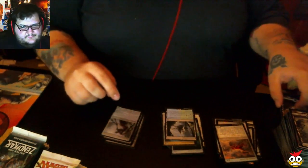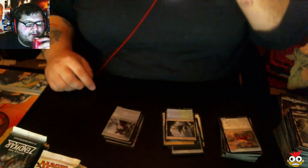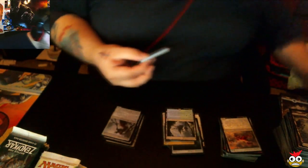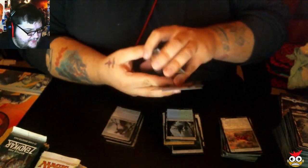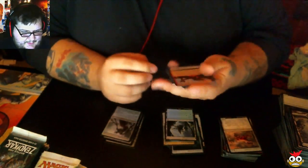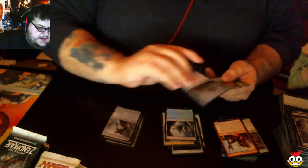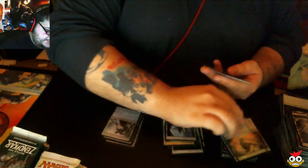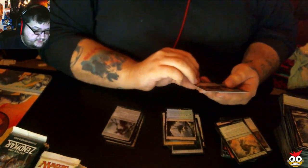I used Rune Processor in pre-release and he was actually kind of cool to get out late game. What's your favorite card in this set? Our first uncommon was Kozilek's Sentinel. Deafening Pulse. Infuse with the Elements. And this is the one I was thinking of — I used him in pre-release. Our rare is Smothering Abomination — it's got flying, and at the beginning of your upkeep you sacrifice a creature, and whenever you sacrifice a creature, draw a card.